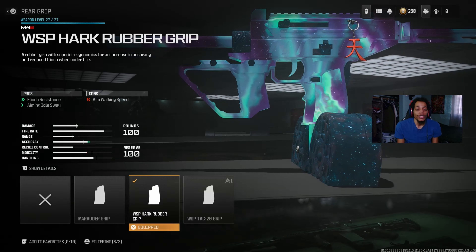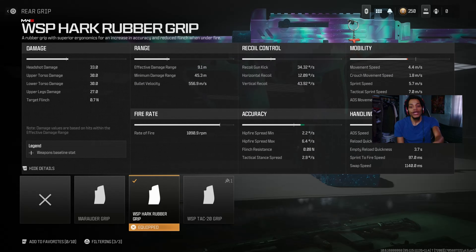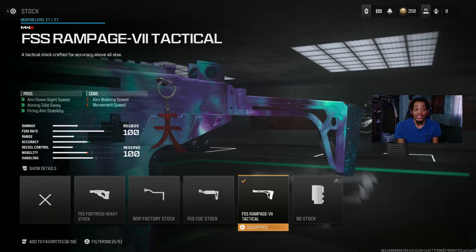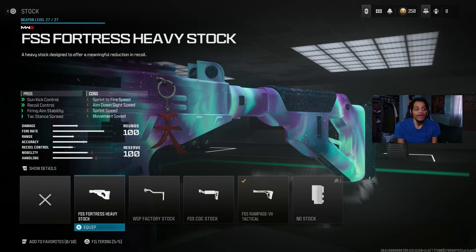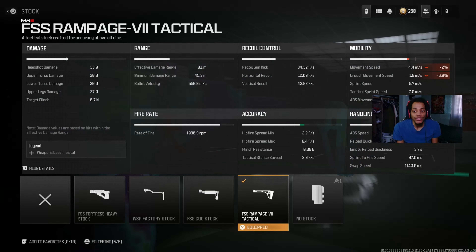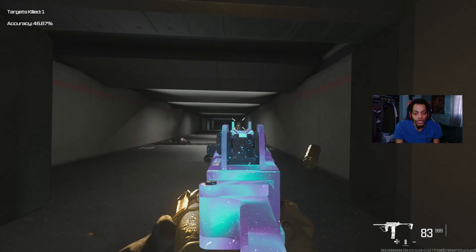For the stock, we got the LSS Raider-V stock — I've seen everybody use it. Some people use the heavy stock for gun control and recoil, but I like to switch it up. On the pros, you get aim idle sway, aiming stability, and firing stability. It does hurt movement speed and aim-out speed a bit, but it's very good for ADS. Try out this full WSP Swarm class — it got buffed and it's a crazy loadout.